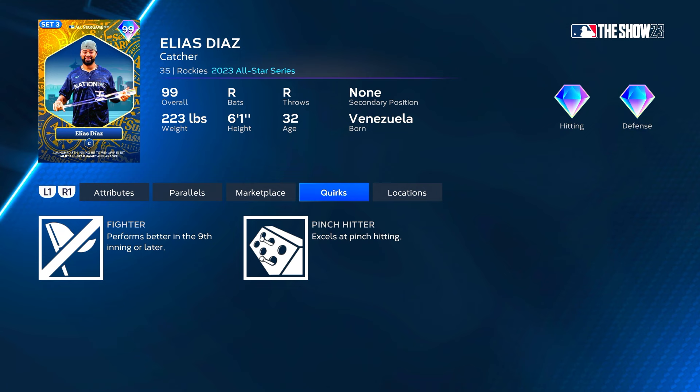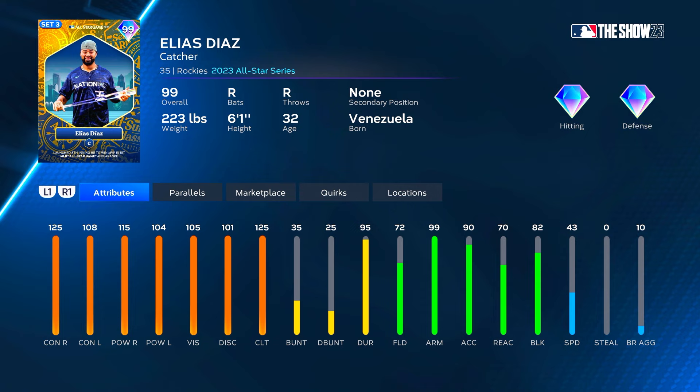So not the greatest defense behind the plate. Quirks-wise he's only got Fighter and Pinch Hitter — not good quirks. At P5 he can get up to 125/120 versus right and 113/109 versus left, and his fielding goes up to 77 — still not even gold defense. He doesn't even have 99 durability; he has 95, so you can't even give him a boost with a durability team build.